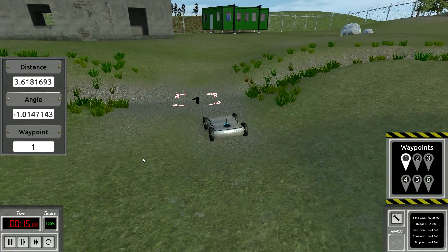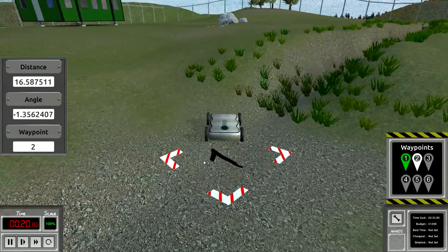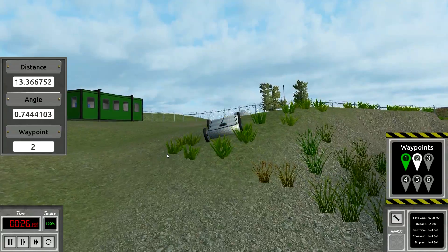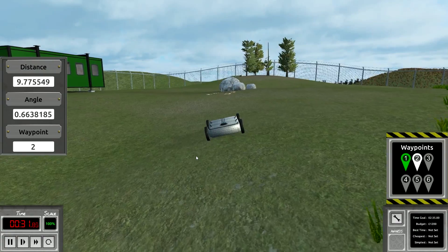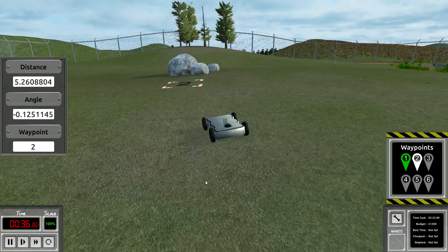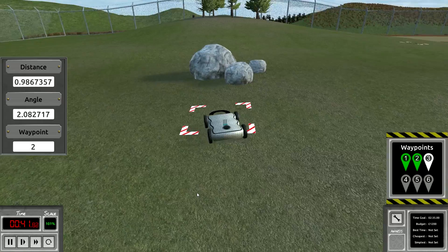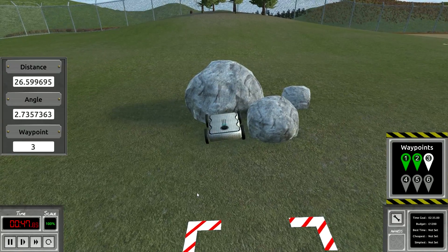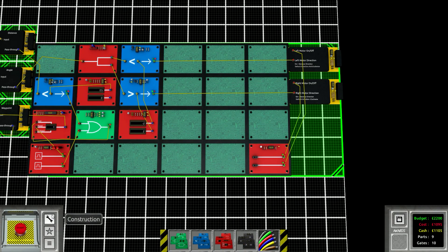So this has no collision avoidance at all. We made it within range of waypoint one, it rotates to the next direction and goes to two. It can't even make it up the hill but it has no collision avoidance. You can see it's just constantly turning towards the objective - making a GPS circuit is a lot easier than you think. All we're really doing is checking if we're lined up and how far away we are.